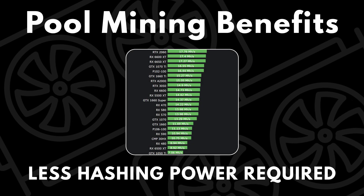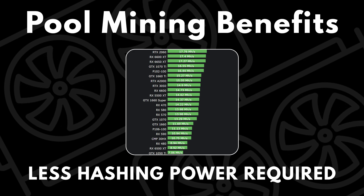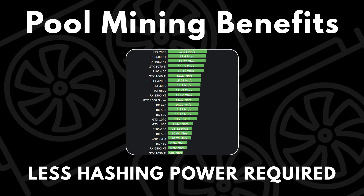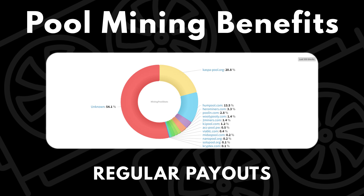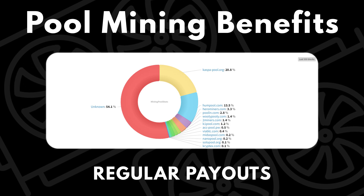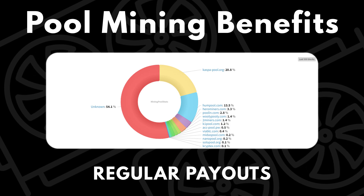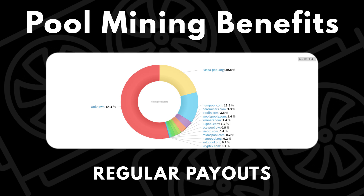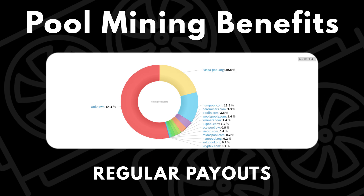Now let's get into the benefits and negatives of pool and solo mining. With pool mining, firstly you don't need a lot of hashing power to get payouts, which lowers the threshold for miners and increases decentralization. The next benefit is regular payouts — a top pool will most likely hit blocks consistently, meaning you get a share that's guaranteed 99% of the time. The other 1% is the pool not hitting a block, which is very unlikely for high hash rate pools.